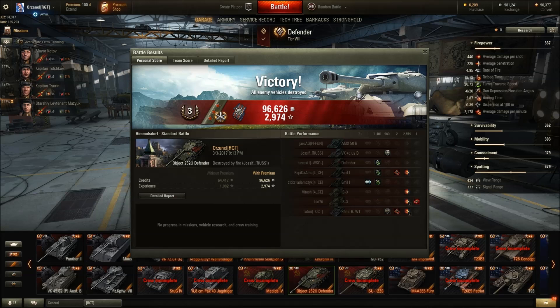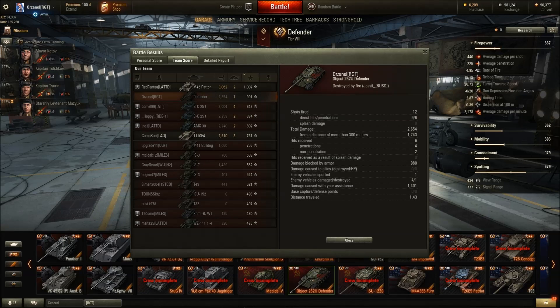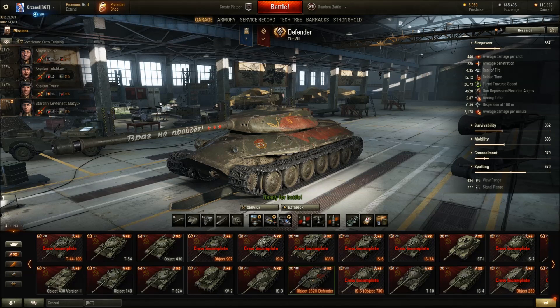We got the job done — we got the three gun marks! 96k credits, 2,974 XP. We ended the game with 2,654 damage, a blind shot on the Rhm metal, one kill, 991 base XP, and we even managed to scrape 1,401 assist damage. We made almost 39k profit in the end. I did try to cover the APCR shells but we still made a profit — no problem.